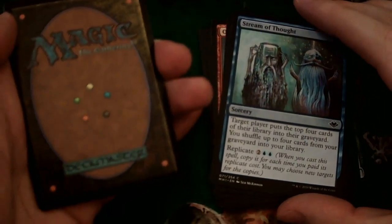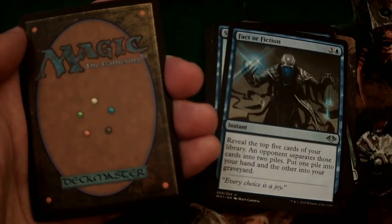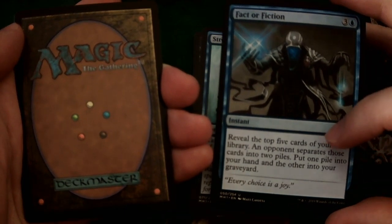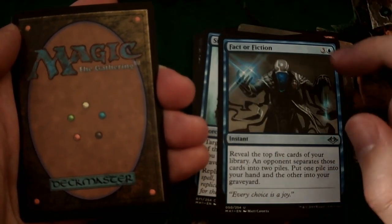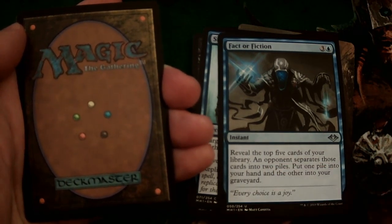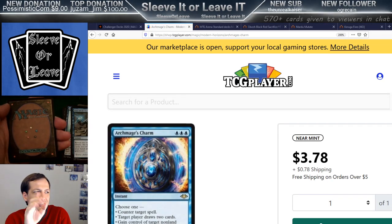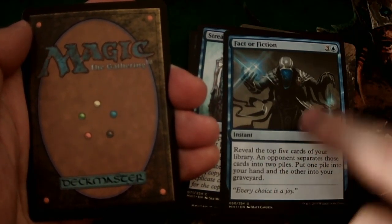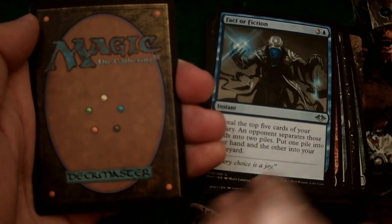Stream of Thought — interesting, I don't think I've seen this one before. I'm a mono-blue player as well, way back — control player. Blue-white would be my two favorite colors. Wow — Fact or Fiction! Iconic card, uncommon. Used to be worth a ton of money on Magic Online, they've reprinted it now. This card is a defining card of its time. Blue loves to have all the counter magic open, and then at the end of your opponent's turn — since this is an instant — you play it, reveal the top five cards of their library, and your opponent separates them into two piles. You pick which pile goes into your hand — so you get either two or three cards depending on the split. Every blue Commander deck's got to have one Fact or Fiction.